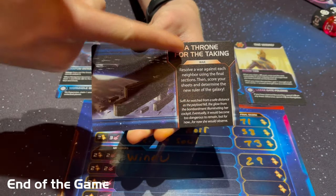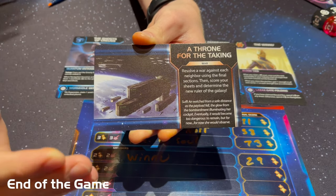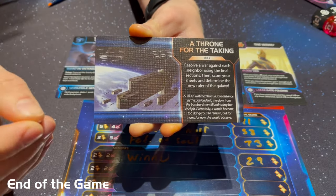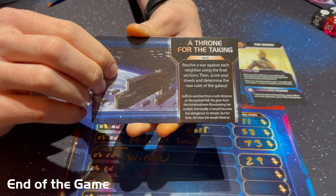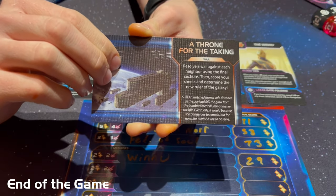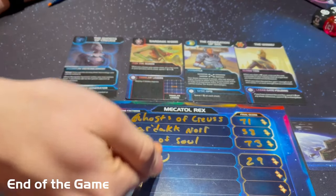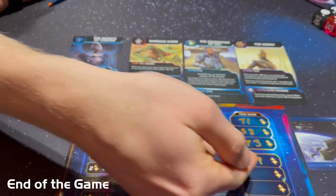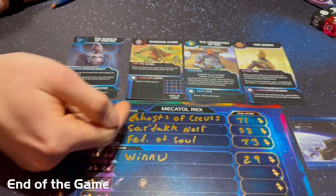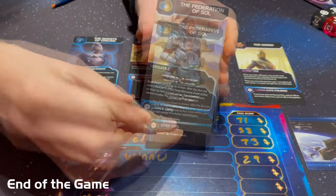The game ends when the speaker draws the 'A Throne for the Taking' event card. This triggers the final war of the game, and then players add all of their victory point totals together to determine the ruler of the galaxy. Players write all victory points claimed on each sheet in the available sections, add objective points, and write their final total next to their name on the Mekatol Rex sheet. In this example: the Winnu got 29 points, Sardak Nor got 58, Ghosts of Kreyas got 71, and the Federation of Sol got 73 — making the Federation of Sol the winners.